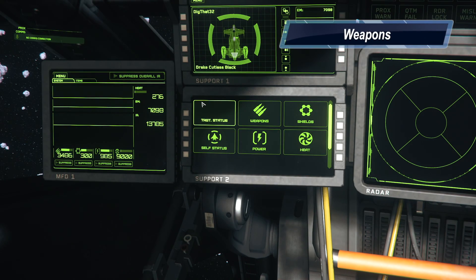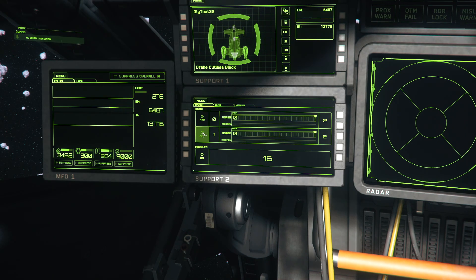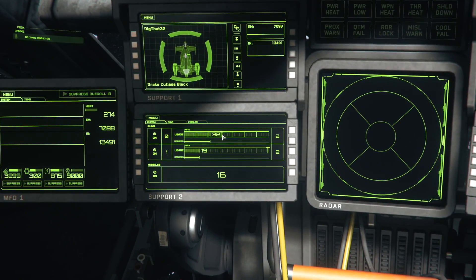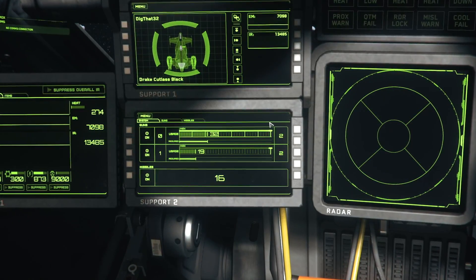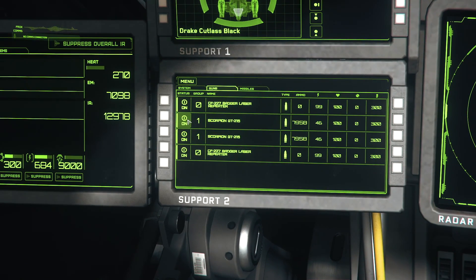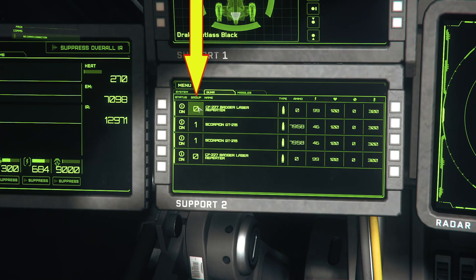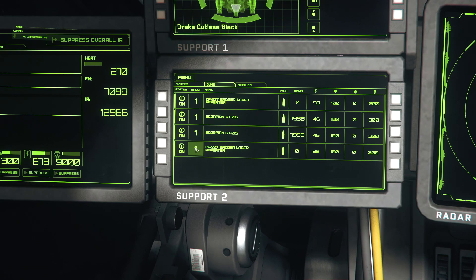In the weapons menu, to the right you can switch each weapon on or off, and next to that is the fire group — zero is your main fire button, one is secondary. In the middle are adjustable power slider bars. In the gun sub-category you can turn individual guns on and off; if one is destroyed, turn it off to remove the drain on your power plant. Fire groups can also be adjusted here — if you want everything to fire on the main trigger, set them all to zero.